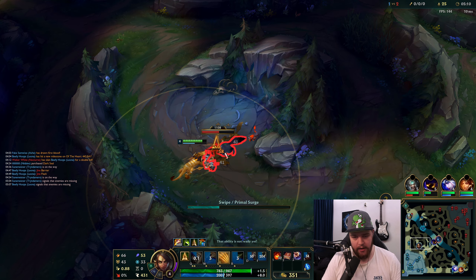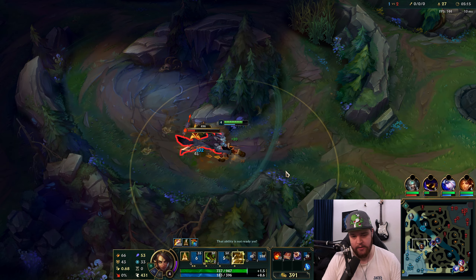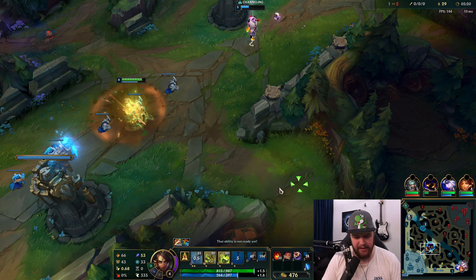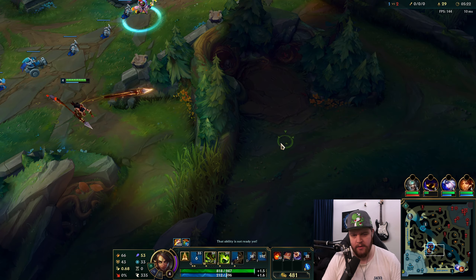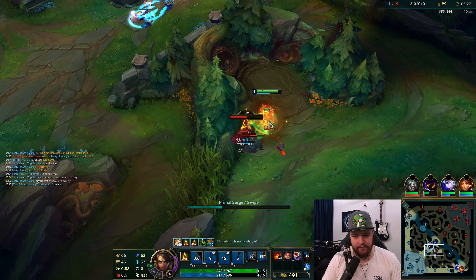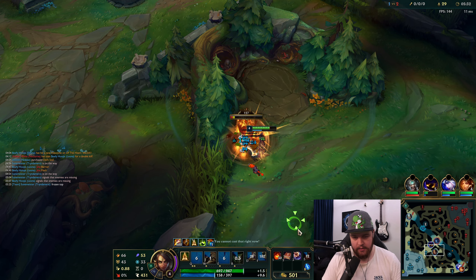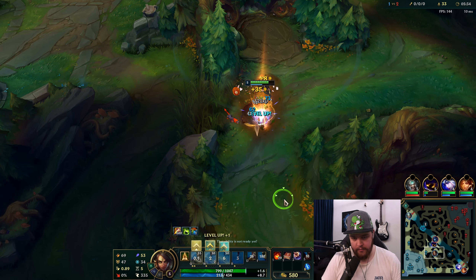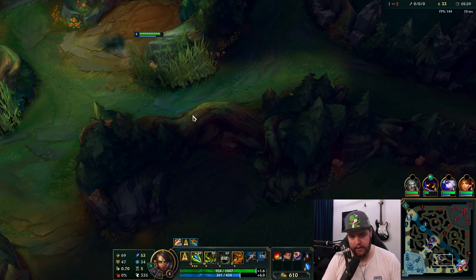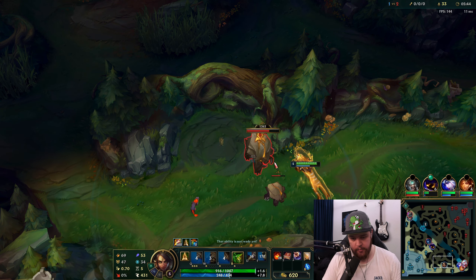That red buff invade was absolutely mental — I don't know why he did that. It's such an inconsistent flip because if I smite it and he doesn't get it, he instantly loses the game. That's why I wasn't expecting it, especially from a smurf. I just need to keep my jungle tempo up as much as possible, clear on a decent pace, and hopefully get that bot gank.